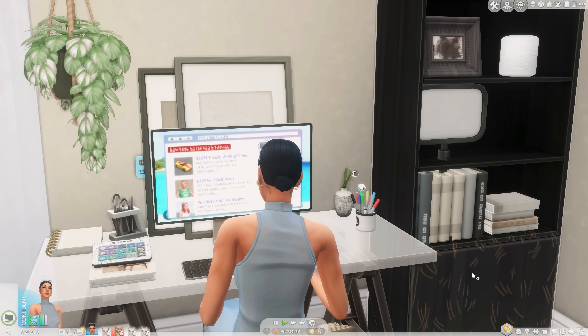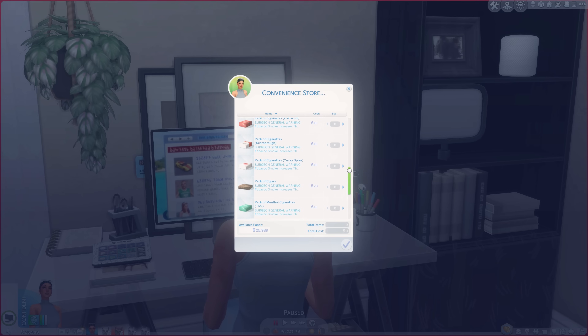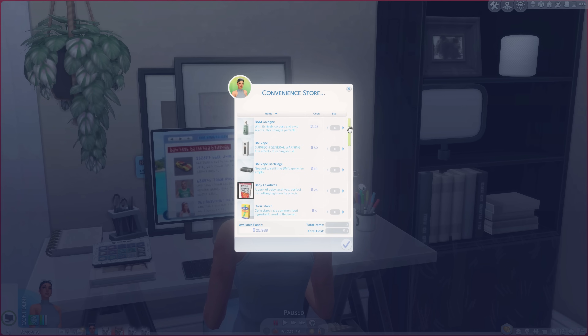We're at the convenience store and you can buy all of this stuff — vapes, styrofoam cups, you can make lean with styrofoam cups and the sprite bottle, cigars, cigarettes, jolly ranchers for the lean, a homework book — I don't know why that one's in there — but you can buy everything you need.